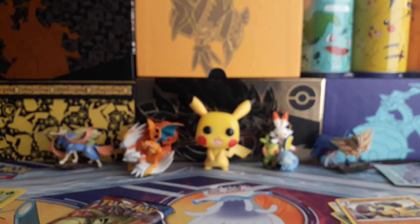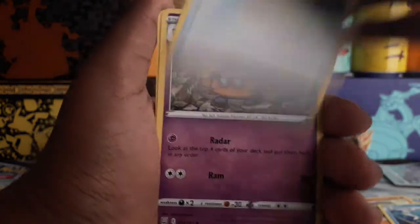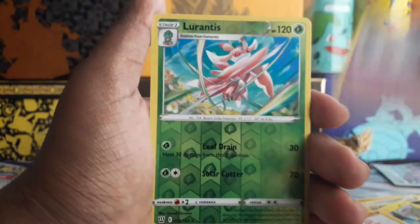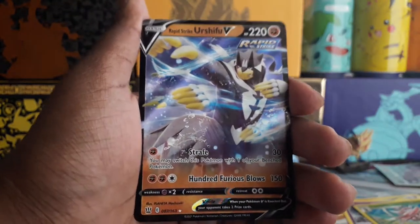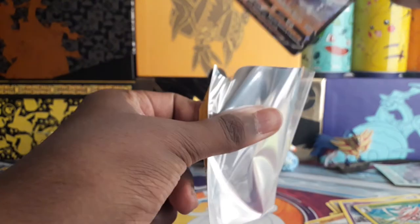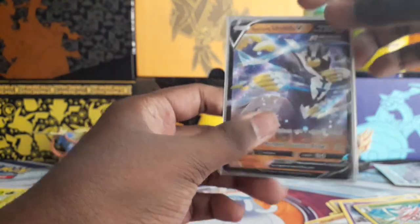Last two packs, which is Battle Styles. There's Energy, Seedra, Fan of Waves, Dottler, Pawnyard, Houndour, Shinx, Glygar, Spoink, Rantus Reverse — and oh, nice! Rapid Strike Urshifu V! I know I do already have it — I think it was the first Ultra Rare I got from Battle Styles. Pretty funny how I got the Rapid Strike Urshifu V from the Rapid Strike Urshifu V box, but I'll take it, definitely.